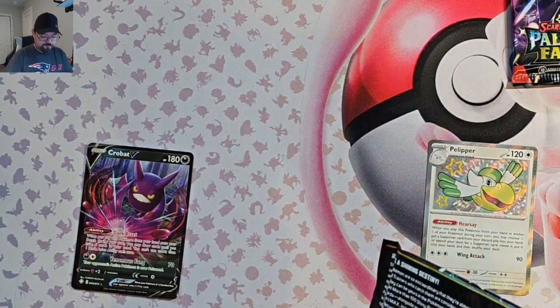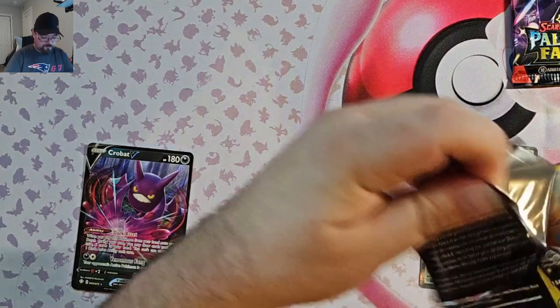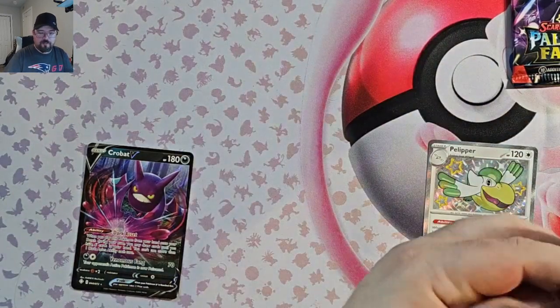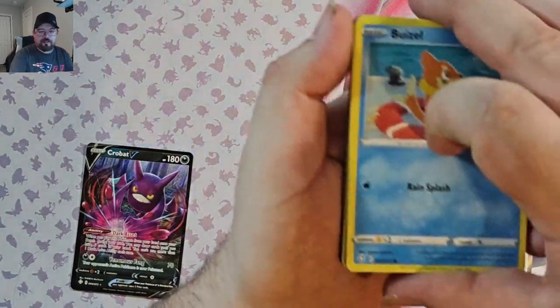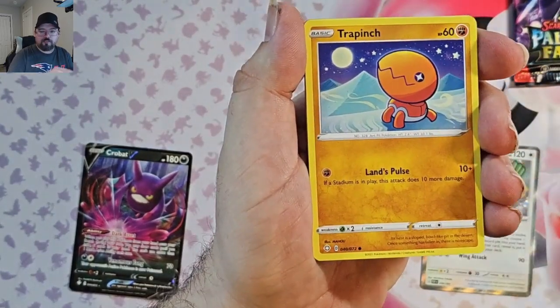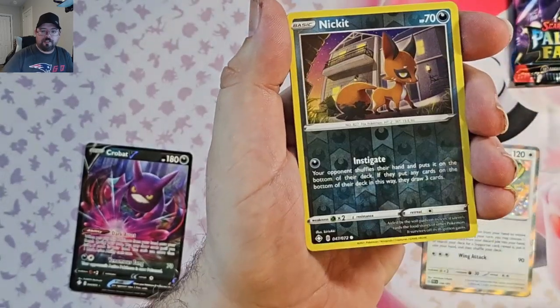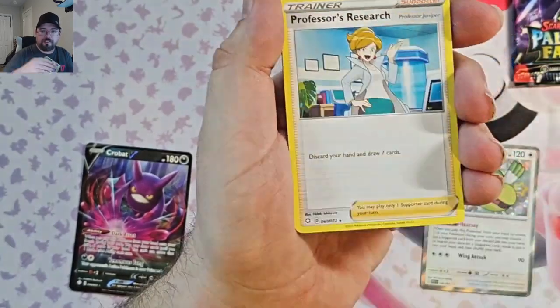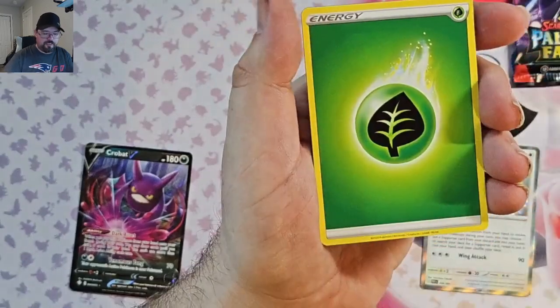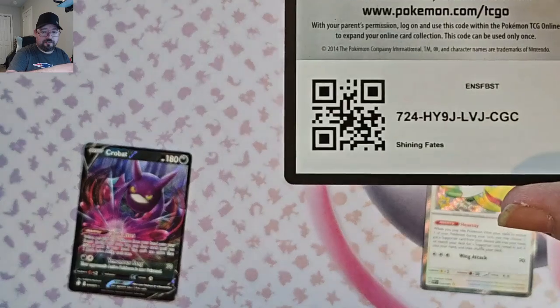Shining Fates, last pack. Let's see if we can get something good. We got Weasel, Yanma, Trapinch, Nickit, Gossifleur, Nickit Reverse, and Professor's Research. Well, we didn't do so well on the Shining Fates.